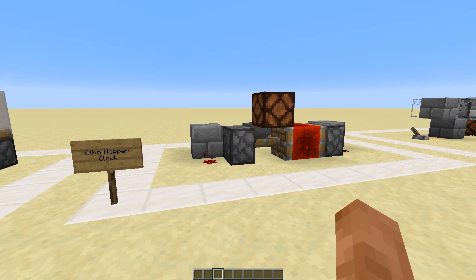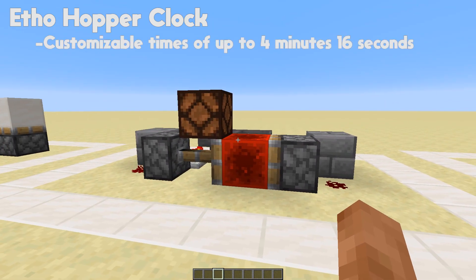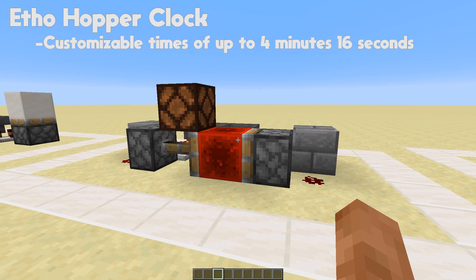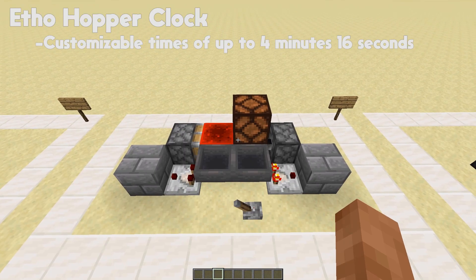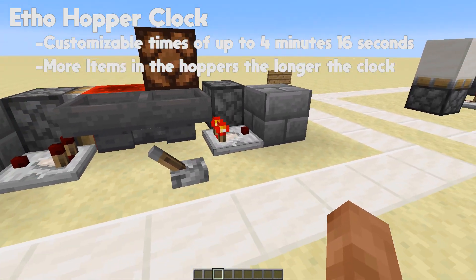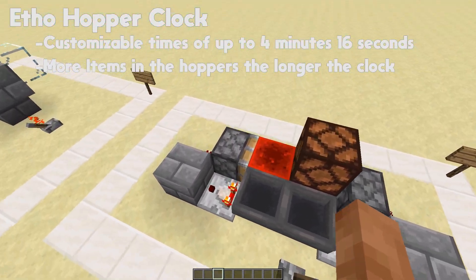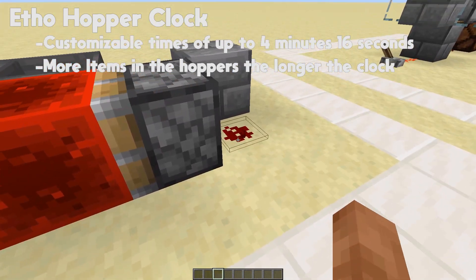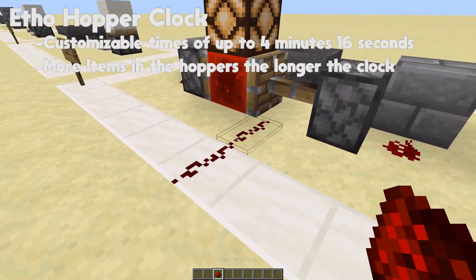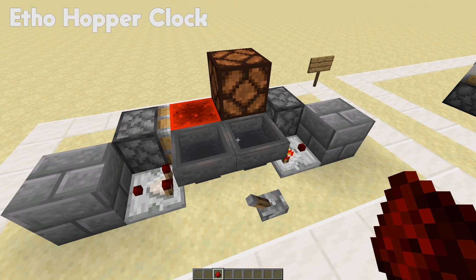The Etho hopper clock — from my absolute favorite YouTuber of all time, Etho — is a very customizable clock that can be used to get very precise timings of up to four minutes and 16 seconds. Around the back, these two hoppers face into each other. The more items we have in here, the longer the time between pulses. Turn it on, let the items move, and you get your output from the front — pull the redstone out the front like this.